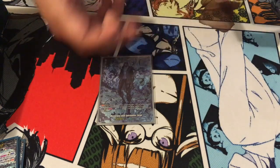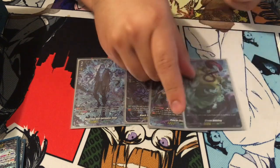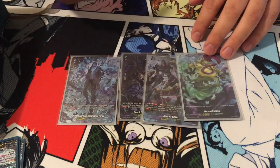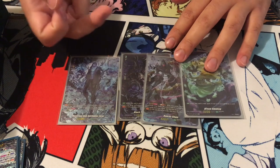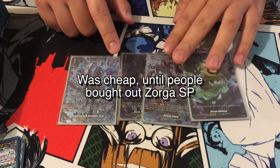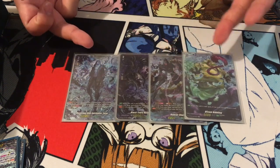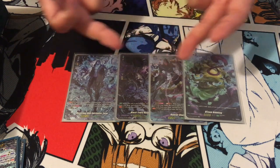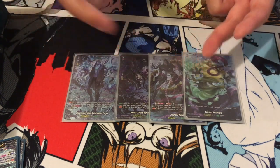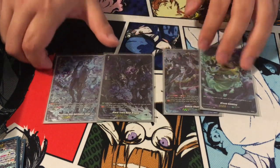We're gonna start off with the ride line. We start with Zorga, Black Deer Husk, Renko Chain, and Dream Nibbling. I don't know why they changed the name but whatever. I blinged it out day one because I like the deck that much. Overall these are all really good cards — more or less these two you need to just play, and these two are really flexible, but we'll go into that in a minute.